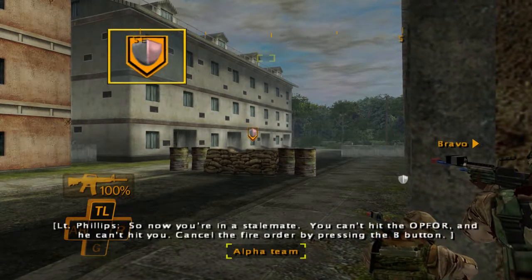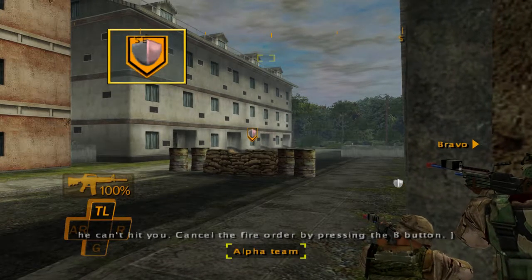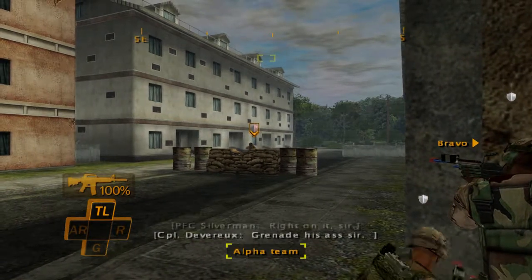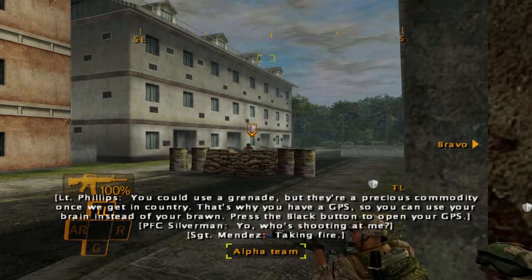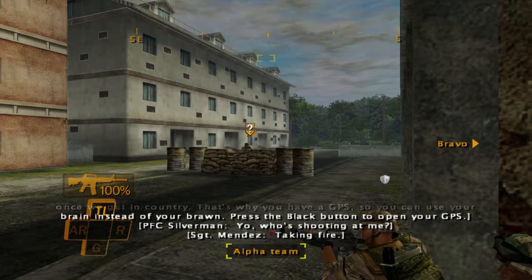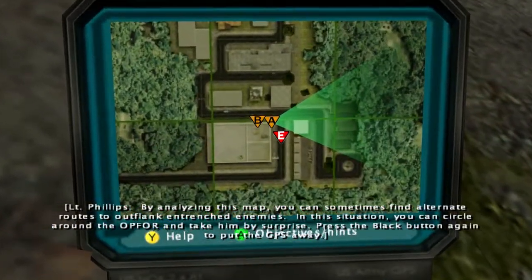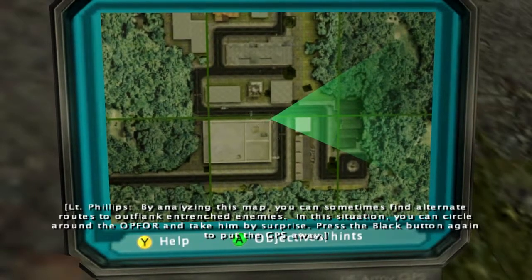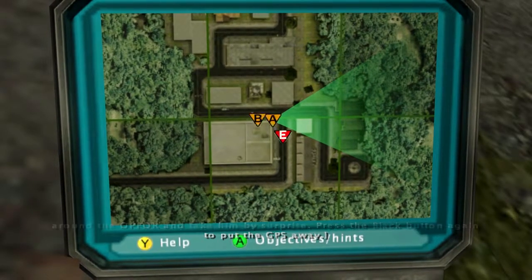So now you're in a stalemate — you can't hit the Op 4 and he can't hit you. Cancel the fire order by pressing the B button. You can use a grenade, but they're a precious commodity once we get in country. That's why you have a GPS — so you can use your brain instead of your brawn. Press the black button to open your GPS. By analyzing this map you can sometimes find alternate routes to outflank entrenched enemies. See it? You can circle around the Op 4 and take him by surprise. Press the black button again to put the GPS away.